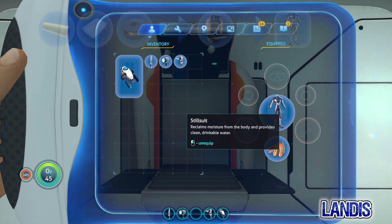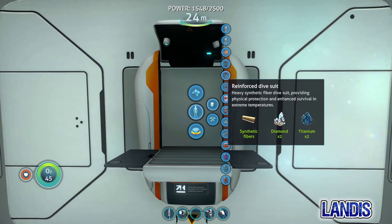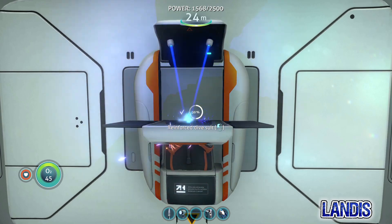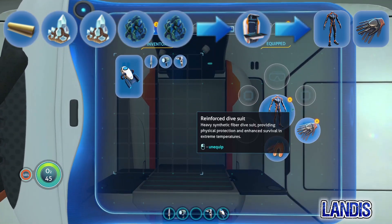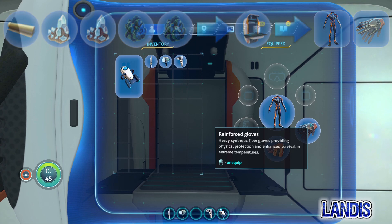The still suit comes as just a suit. Finally, the reinforced diving suit — again, if you don't have it, click the link in the card and that will take you to a video showing you the location. The reinforced diving suit will require one synthetic fibre, two diamond, and two titanium. It comes with both gloves and the suit itself.